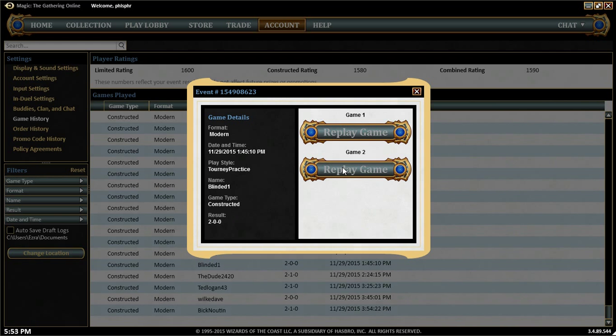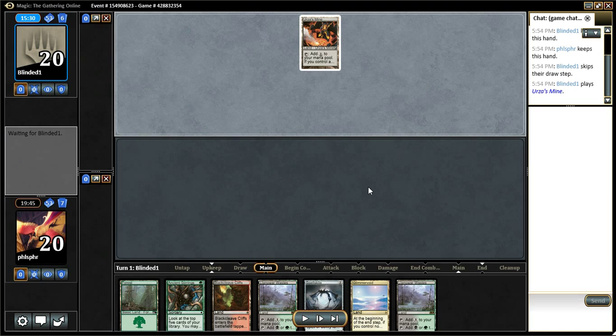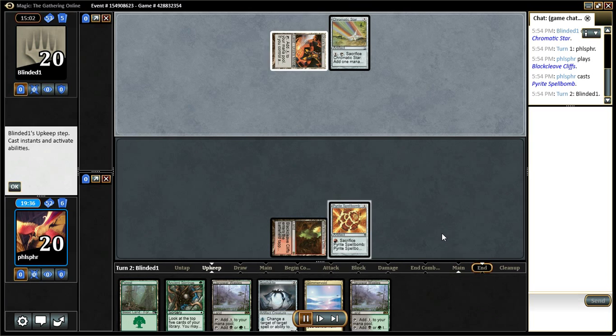Game two — my opponent probably could have won if he or she had played correctly. But I made a huge number of mistakes too. This is probably actually a Mulligan here. I should have probably mulliganed, but I was thinking that Spellskite would help me stay alive and stop Karn from getting rid of Needle, and Stirrings might be able to get me Needle. But it probably should have been a Mulligan. I'll go ahead and play the Spellbomb first.